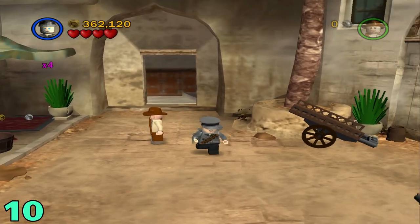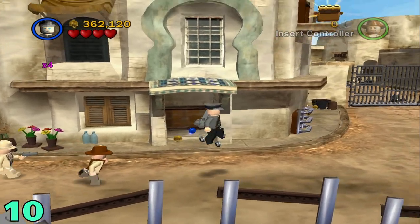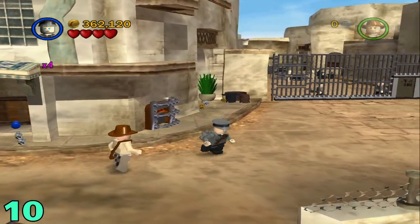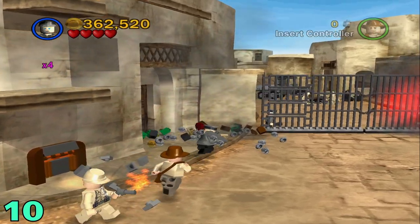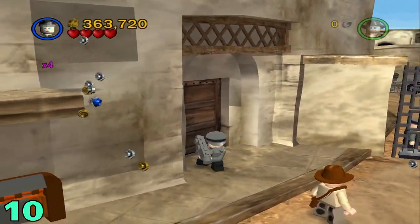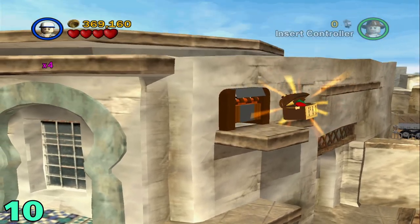Artifact number ten will be in the next area from the last one. Once you're in here, just head to the right and you're going to see this metallic thing blocking a small person hatch. Just blow that up with a bazooka character, then switch to a small character, go through the hatch, and the artifact should be right up on the ledge.